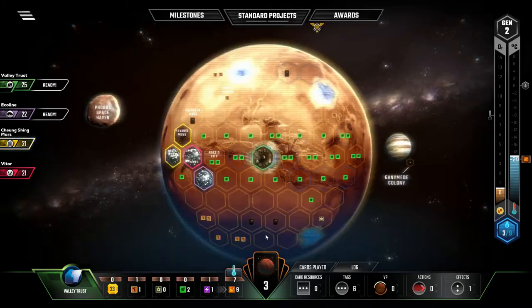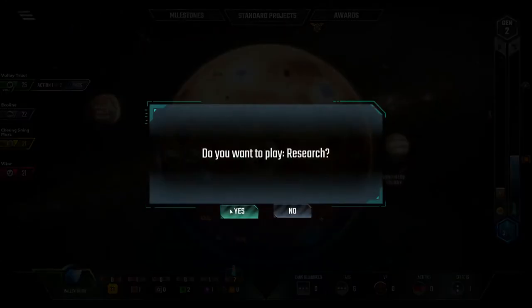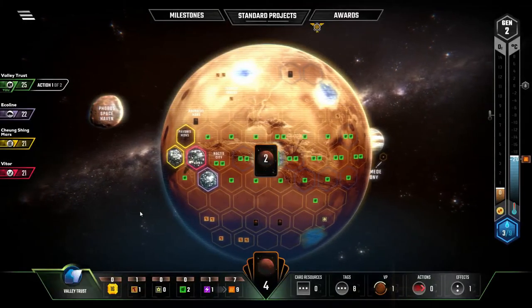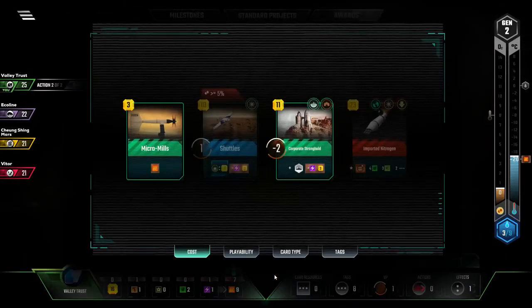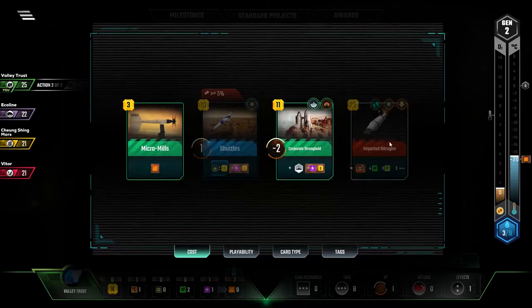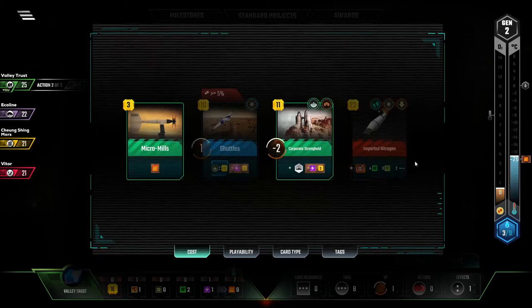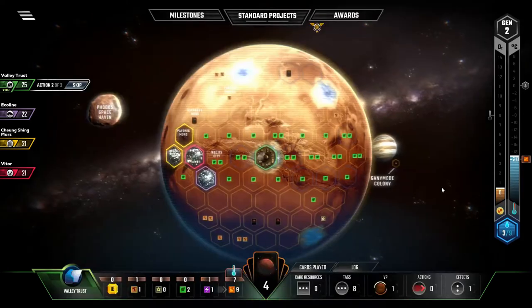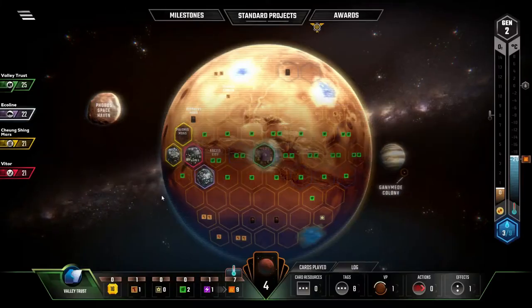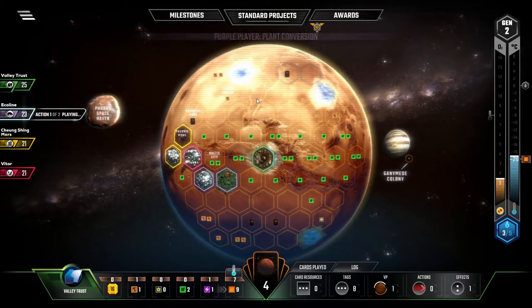Let's just play Research, because we can still play our other stuff and I want to wait some time — let the other players do their things. We got Imported Nitrogen and Shuttles. Shuttles is good once we get enough oxygen. With Nitrogen, I'm glad we have this in hand because now I know I need to see if I can get one bacteria and one animal card. I'm just going to play the one thing and then do a strategic turn skip.